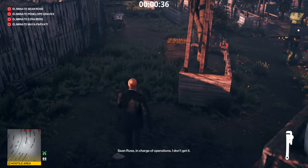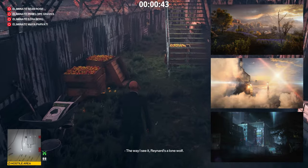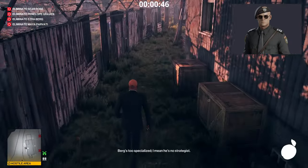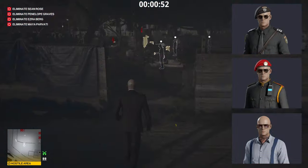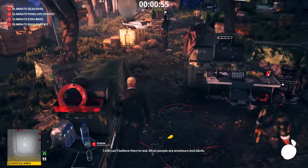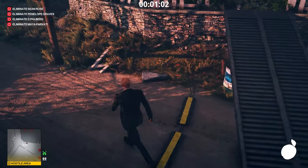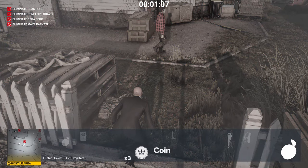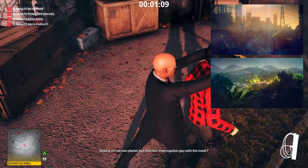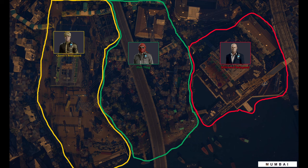There are two types of maps. The Hitman 3 maps like Mendoza, Dubai, Berlin, and others will have a single disguise that rules all - the Head of Security for Mendoza, the Penthouse Guard for Dubai, Rolf Hirsch Mueller in Berlin. These disguises give you access pretty much everywhere on the map, allowing you to explore easily and take care of your targets with little to no risk, complete challenges, and explore mission stories. However, not all maps are created equal. The second type includes maps like Mumbai, Santa Fortuna, and Whittleton Creek, which are split into sections requiring different disguises for different sectors.